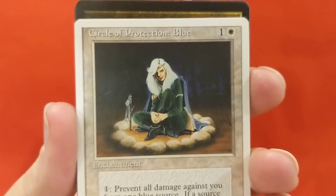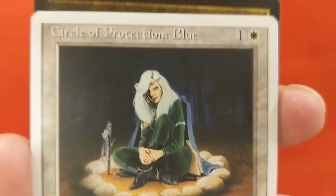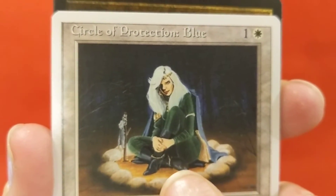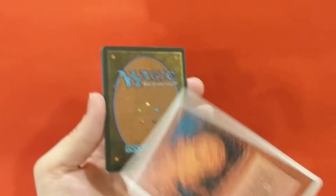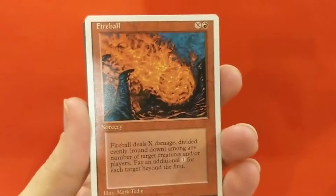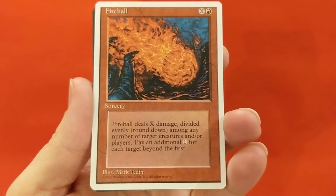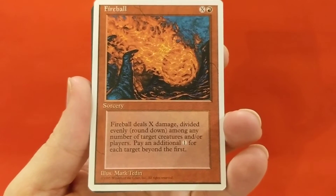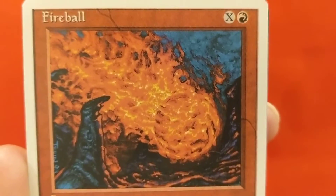Damien Willich - or Willick. Is that a girl or a guy? Is that a guy wearing high-heeled boots, or is that a woman? Do not know. Fireball blends in perfectly with my red background. Fireball deals X damage divided evenly, rounded down, among any number of target creatures and/or players. Pay an additional one colorless for each target beyond the first. Mark Tedin illustration there.